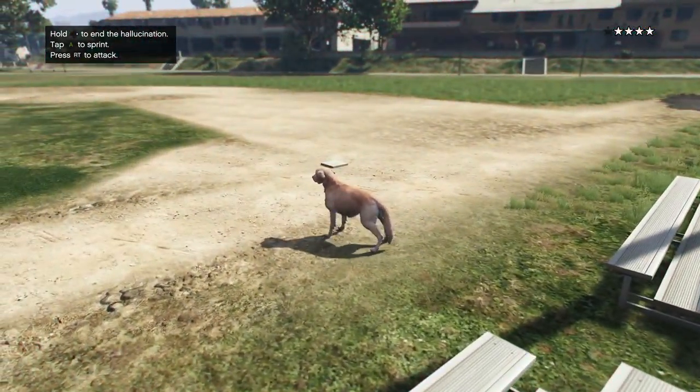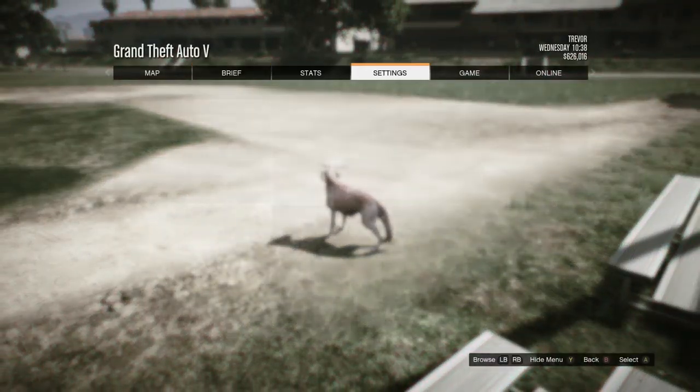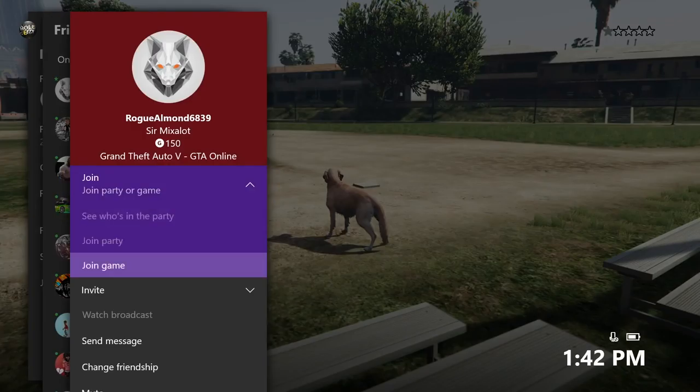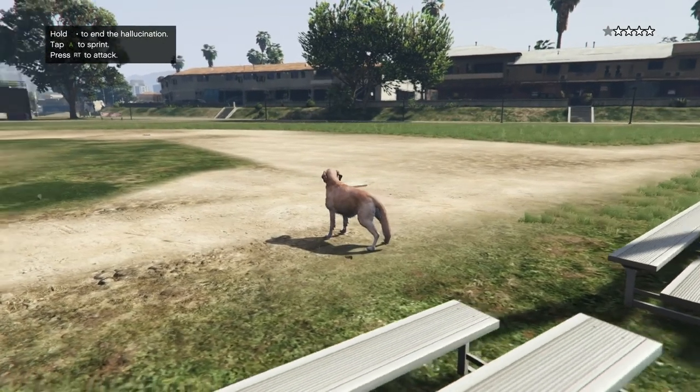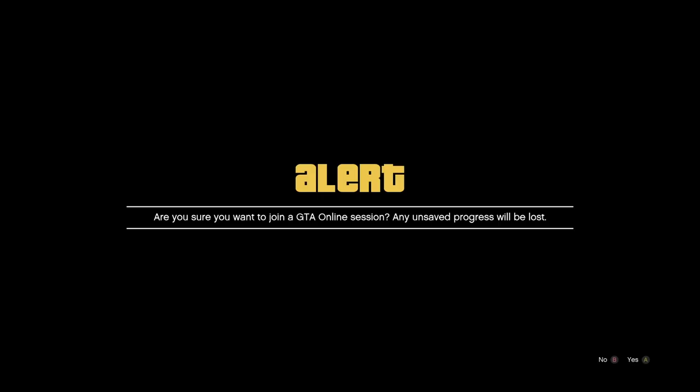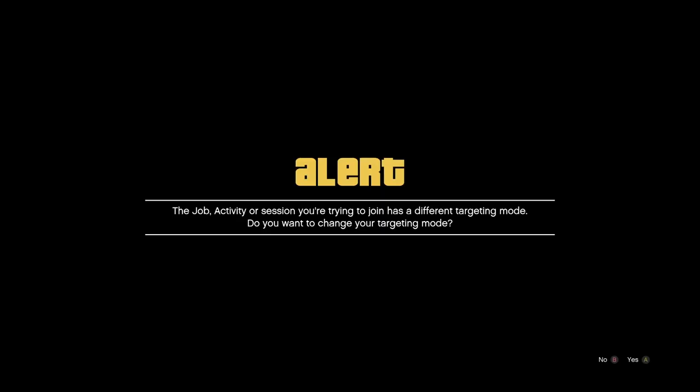We're going to go ahead and transform or hallucinate into an animal — usually a dog, pig, cat, or deer. Xbox guys, we have to go to our settings and go into free aim because most of our friends are in assisted aim. I'm going to go ahead and hit join game on my friend that I know is in assisted aim. PlayStation, you guys just need a recent activity ready to go. Right now, I'm going to accept the first alert and then sit on the second alert, and I'm actually waiting for the cops to kill me.